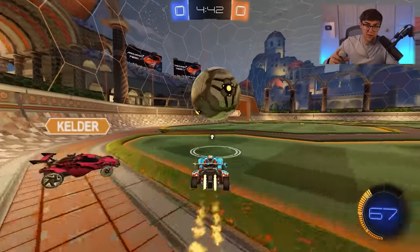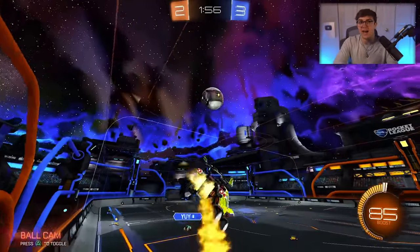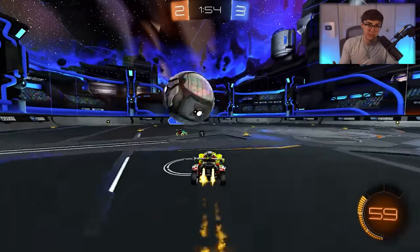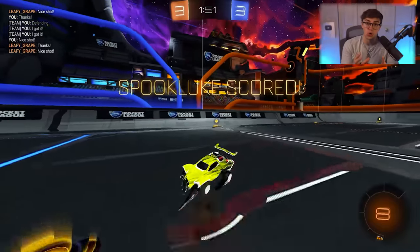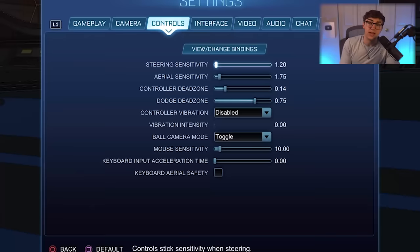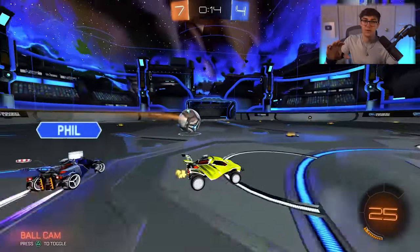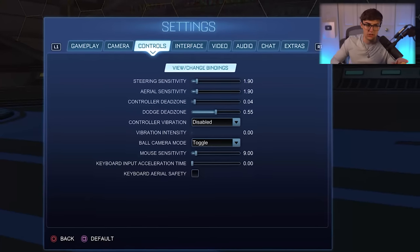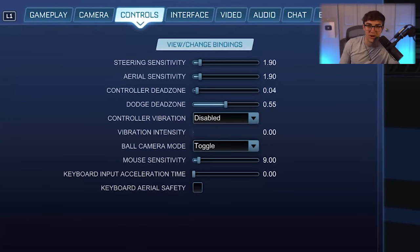For players I coach — especially if you're at intermediate ranks like Diamond or Champ — I recommend having a lower steering sensitivity than your aerial sensitivity. A great range to start is anywhere between 1.2 and 1.4 for both, so a good starter could be 1.2 steering and 1.4 aerial. You might be looking at my screen and saying, 'Luke, your steering and aerial sense is 1.9 — what's going on?'